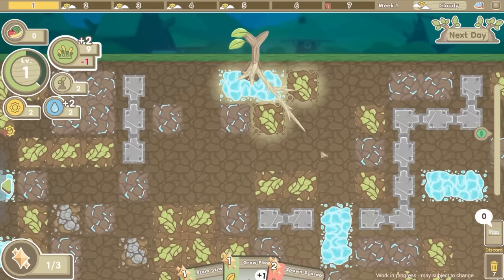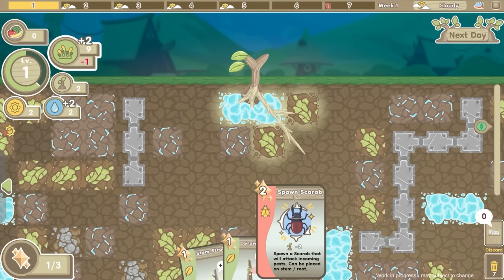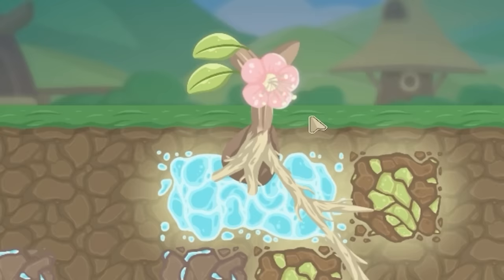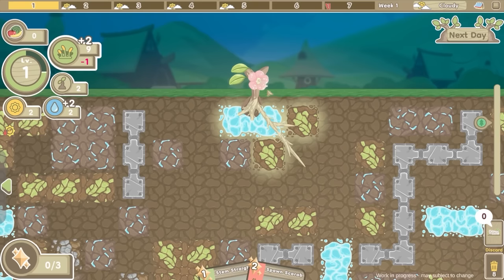I've got one more miracle left so I can play one more card. I can't play this one - it spawns a little insect that will help defend me, because remember day seven has pests. We'll try and get a scarab a bit later. For now let's grow a flower - we can wang a flower on there. Isn't our tree pretty now! This will turn into fruit later on and then we can harvest it and trade fruits later, so it's more of a long-term thing.